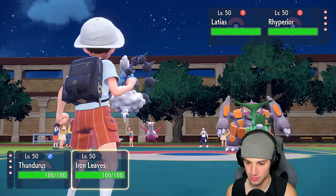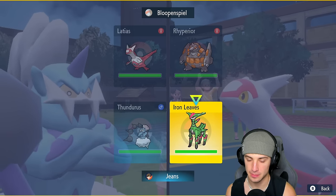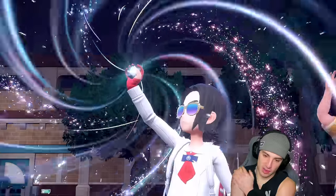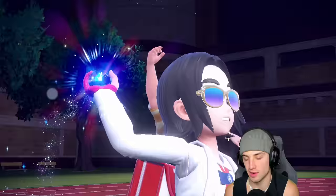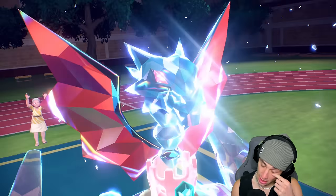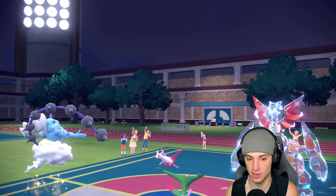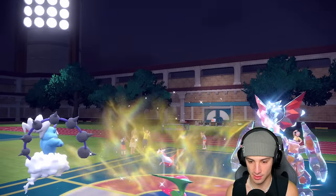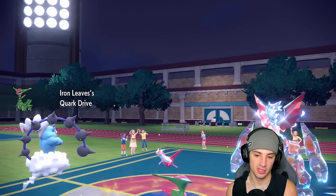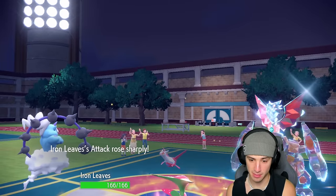Thunderus might just protect. I think we still want to set this Electric Terrain just to get double damage. Close Combat isn't really doing anything useful right now, so I think we just set up the Swords Dance here — let's go plus two. Turn two, a Terra comes out into Rhyperior, so I think we're ready to hit Grass. He's just going to go straight into Dragon, so we probably should just Psyblade. If they don't pop Trick Room I really like what we're doing.